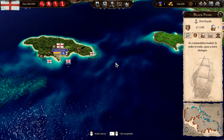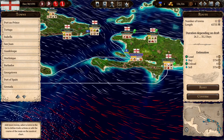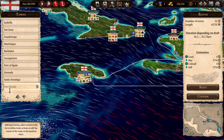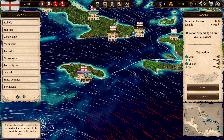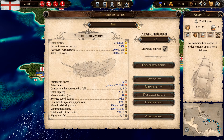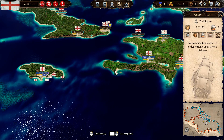I also totally forgot that when we edited the routes, I forgot to add Port Royale. So I added that, so when they do this long run, come back and finish, they're gonna drop off and sell stuff there. We're making two and a half thousand a day on one route and six thousand on the other.